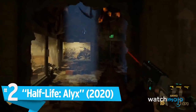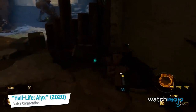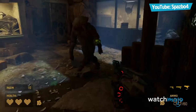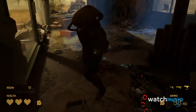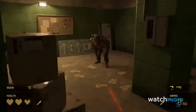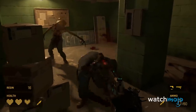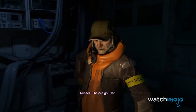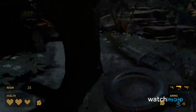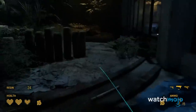Number 2. Half-Life: Alyx. With the exception of Blood and Truth, this might very well be the first AAA VR game, or at least the first time a large gaming company put out something this high-caliber for VR. Taking place before the events of Half-Life 2, Alyx puts players in control of the titular Alyx Vance as she takes on the Combine alongside her father.